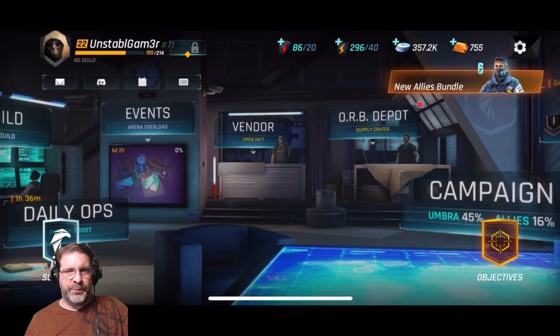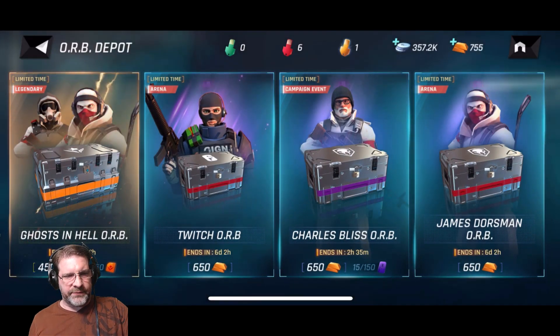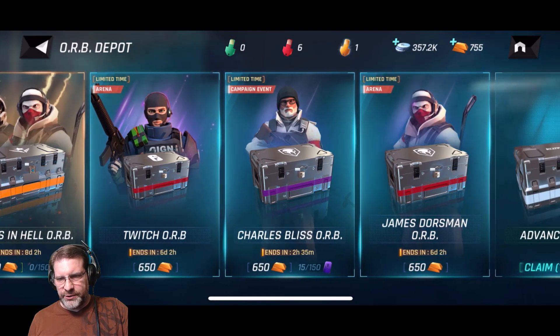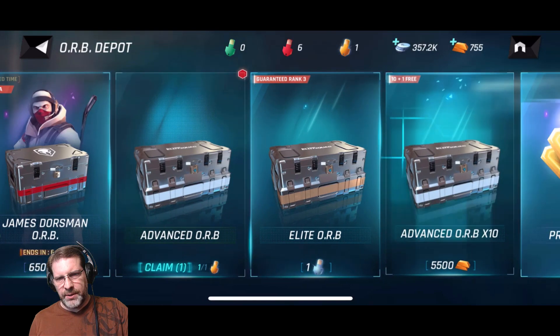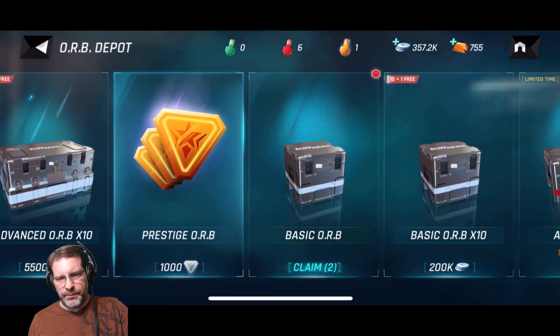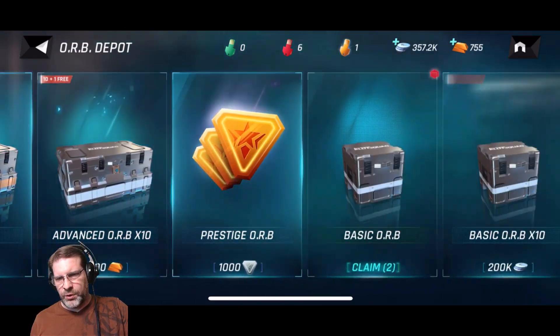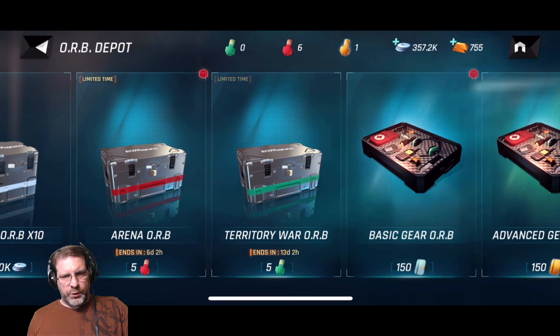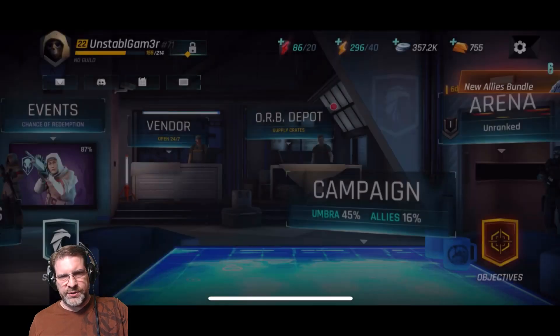Your vendor is your typical shop where you can spend real money to get things in the game to help you advance quicker. Your orb depot is kind of your summons to get characters and gear — it takes gold. I have something I can claim there for gear, a basic orb, an advanced orb, an arena orb, and some basic gear orbs to pull from as well.